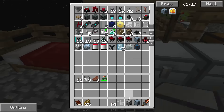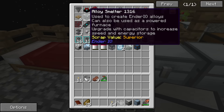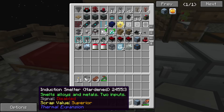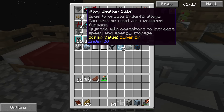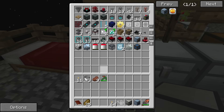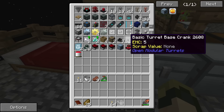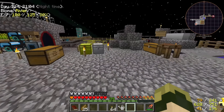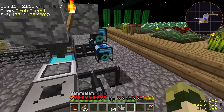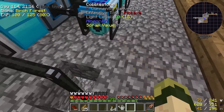I'll need both of these machines: the induction smelter because it's cheaper on redstone flux, and the alloy smelter because it can combine three things into one. Certain recipes like dark solarium can only be made in the alloy smelter. With that out of the way, I'm not going to mess with hooking up the nullifier right now — I might do that between episodes sometime.